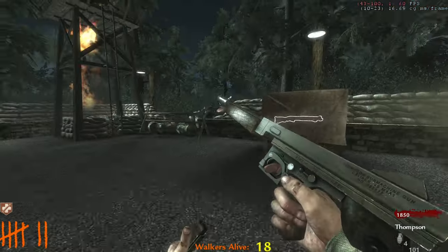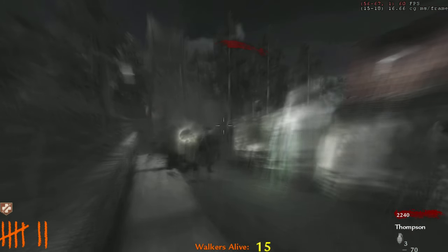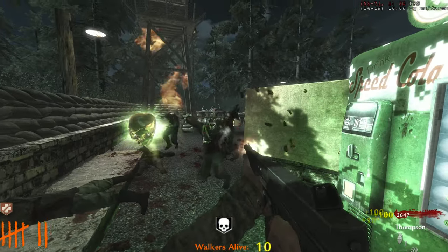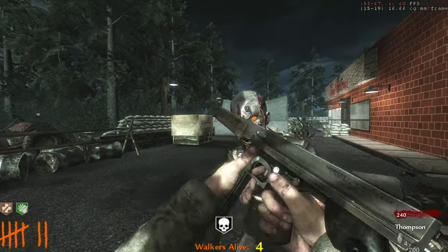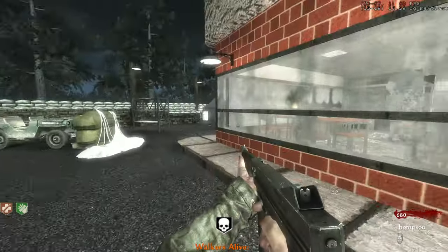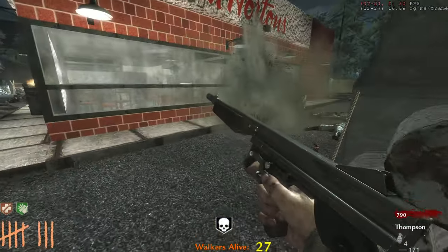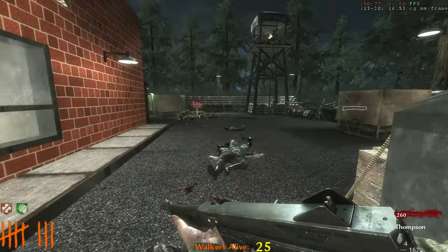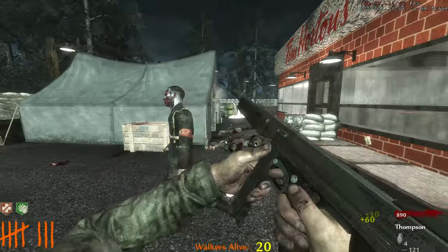We won't pack-a-punch yet — need to get Speed Cola first. Two insta kills. The drops seem turned up a little. Speed Cola is a must on this map because of so many tight corners. Round eight — really want to open the music box but don't have enough points. Would be nice to get an upgraded PPSH out of the box. I'll back out of there — I thought it was going to be Beauty of Annihilation but apparently not.